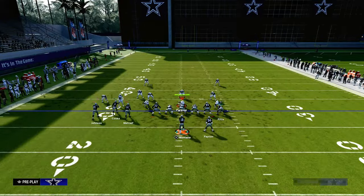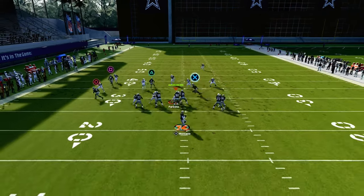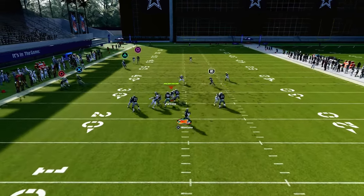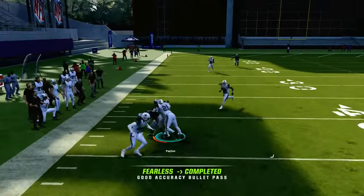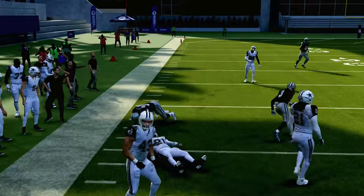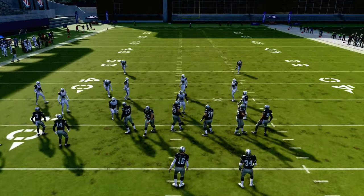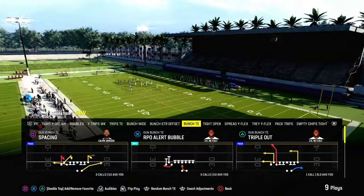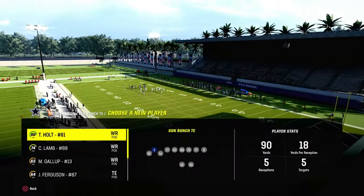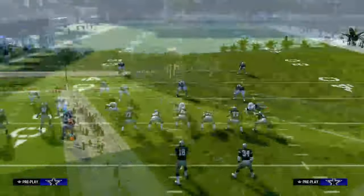Typically your corner route will also win. You'll see here the running back angle route — if all things fail against man coverage, the running back is going to be wide open. For some reason I got Brandon Cooks in there, I'm going to go ahead and sub him out. Let me get a better receiver with the actual route running you need to be effective against man coverage. You'll probably see that this route beats man coverage.